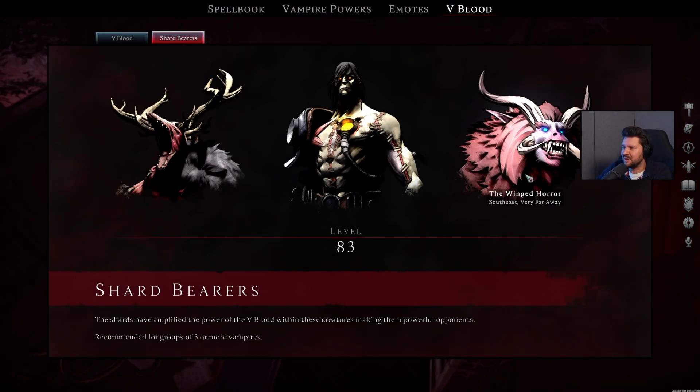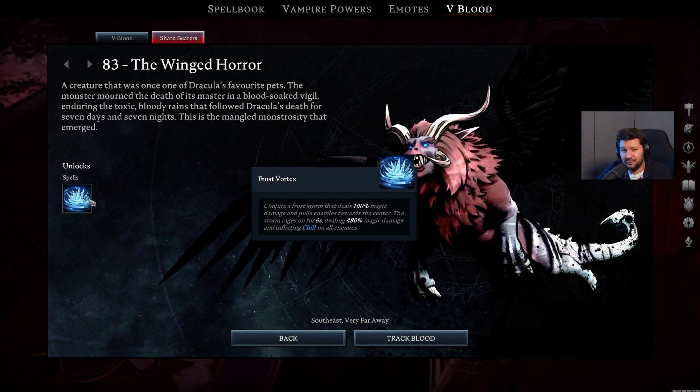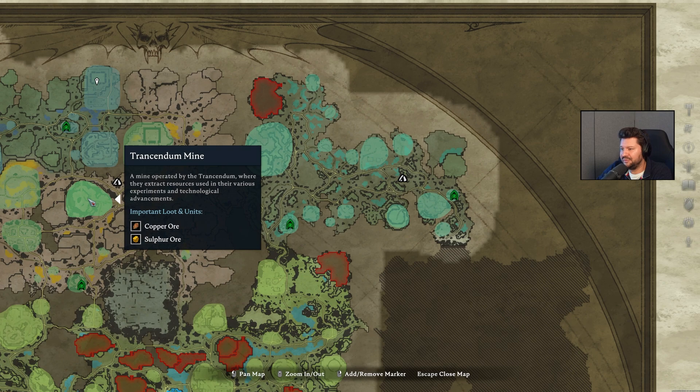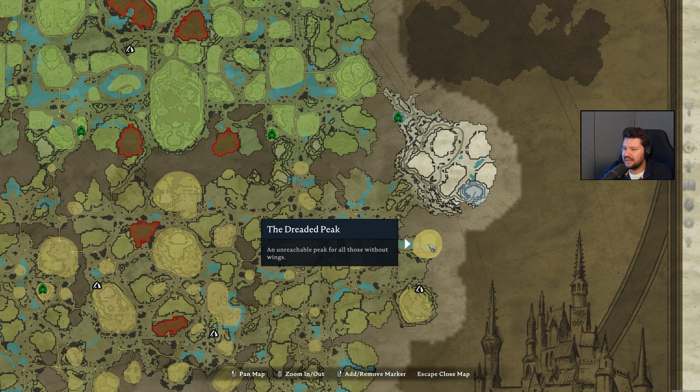Let's move on to the next one, the Winged Horror. This one unlocks the Frost Vortex ability and can be found in the southeastern part of the map in the Farbane Woods at the Dreaded Peak. You can only visit this place if you have the Bat Form from Styx the Marshal, but you've probably already taken him down once you decide to go for the Shardbearers.